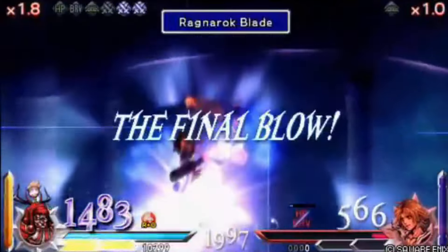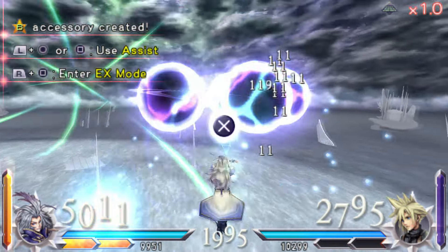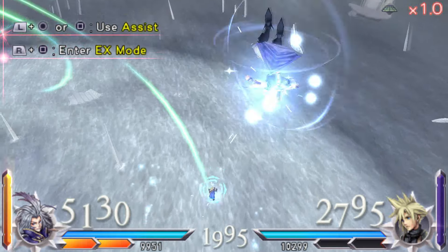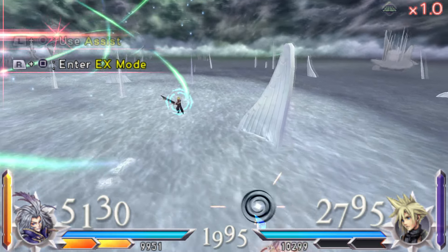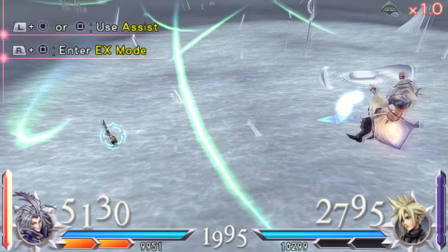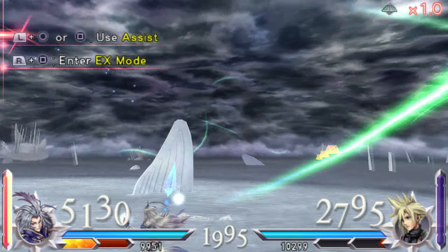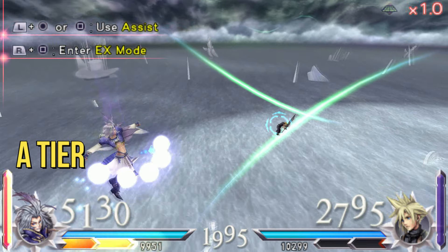While still a strong character with no real bad matchups, Kuja did fall a few spots in this game. His Seraph Star is better as he can move while using it, and the assists allow him to connect his HP attacks easier. But other characters just got better. Still, don't sleep on this pretty man. A tier.